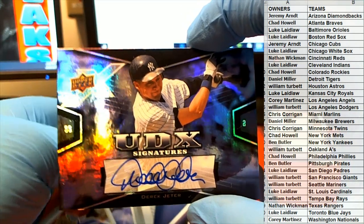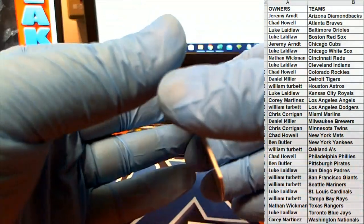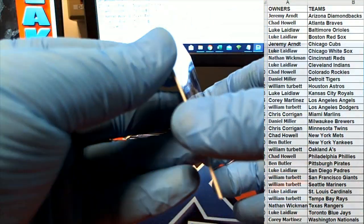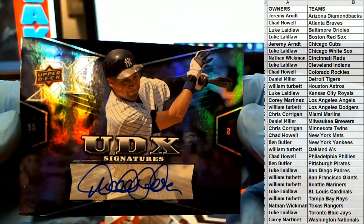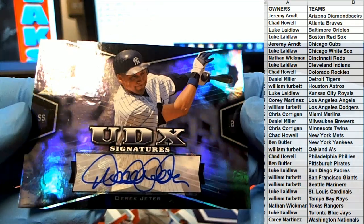So I'm talking about Ben B — all right, man, you had the right squad in this one. You definitely had the right squad. Look at that, just creeping in there. Derek Jeter on-card.